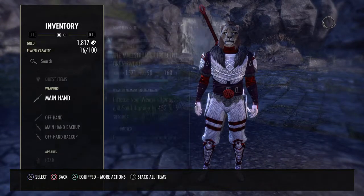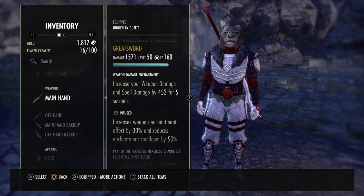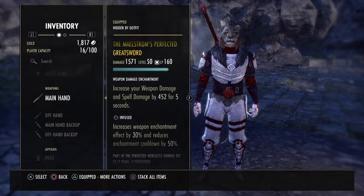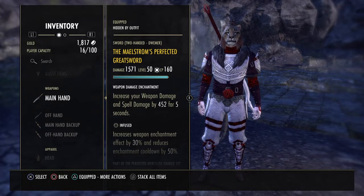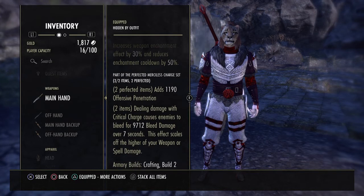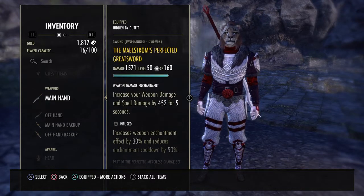Looking at the sets, we have the Maelstrom Perfected Greatsword. If you don't have the Perfected version and you just have the Maelstrom Greatsword, that's perfectly fine. You don't need the Perfected version — I happened to get it when I was grinding for a different Maelstrom Weapon. If you want to use a Deadly Greatsword on this build you can, but you're not going to get quite the same damage because Critical Charge does extra bleed damage and will significantly add to your DoTs.